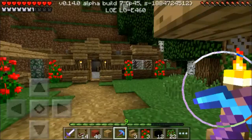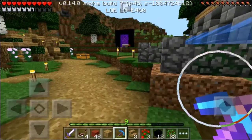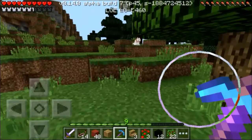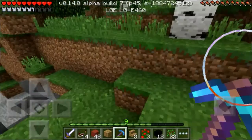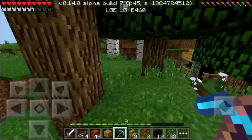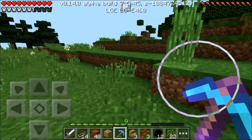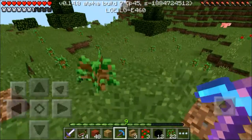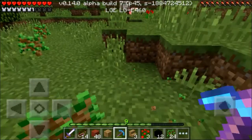I will make a tutorial on how you can build this house — just tell me in the comments. Now I will show you my tree farm. The pattern that I've built is very simple but it's a very efficient wood farm. Here it is — saplings everywhere.